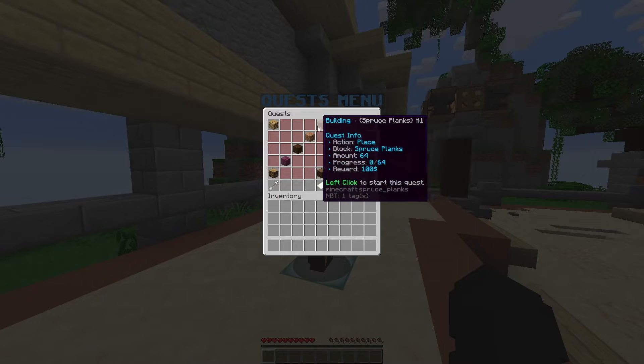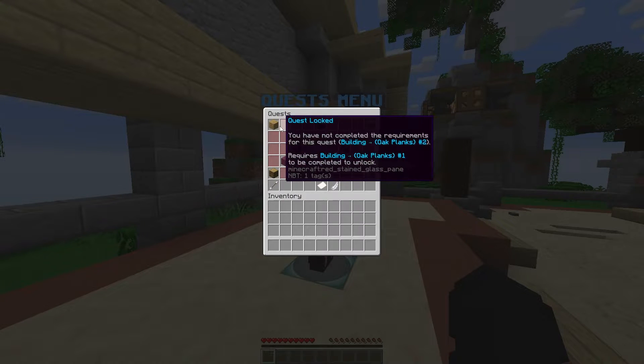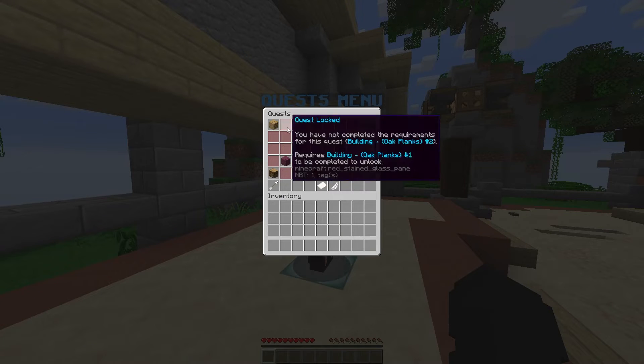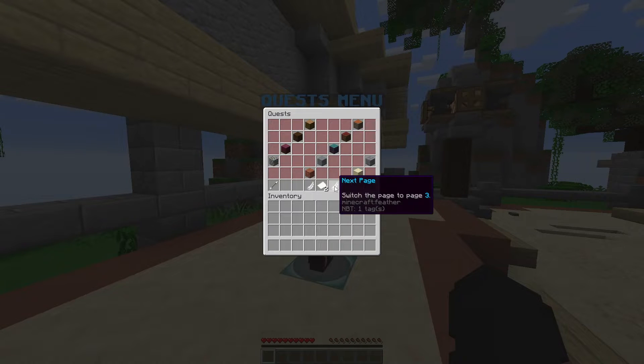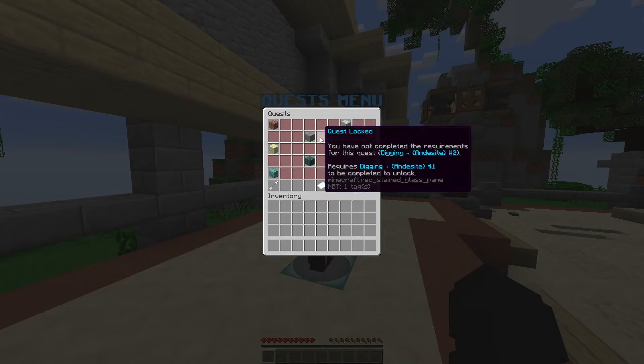Most quests have different parts to them — for example, the oak planks building quests have four parts, and you have to complete one part before you can unlock the next. You can navigate through the pages to browse each different quest. If I go into a different category like digging, you can see it's similar.